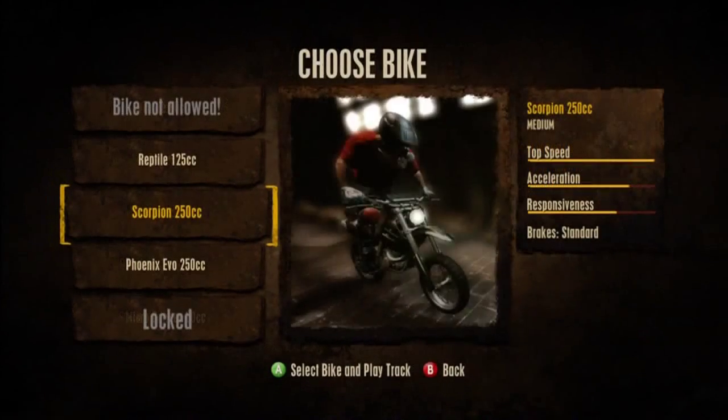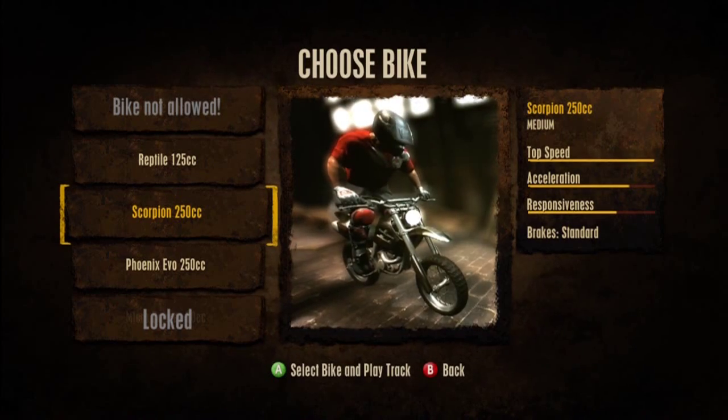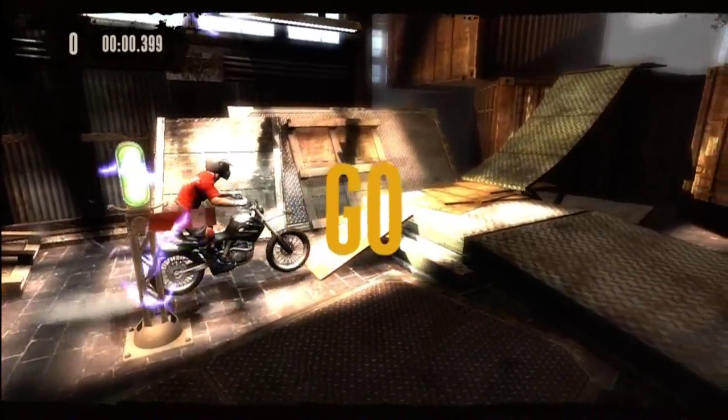You want to go with the Scorpion — I found that to be the best bike to use. The Reptile is too slow to get past the first jump.